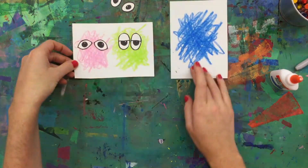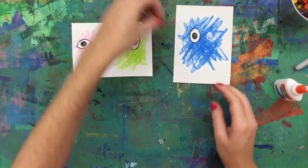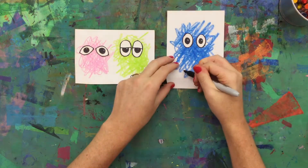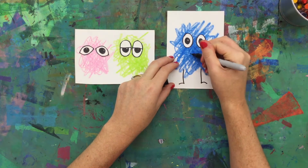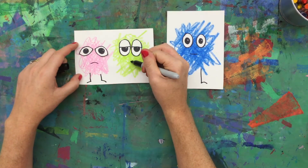I'll add my wide eye to my blue scribble monster and then using my black marker I'm going to add other features: legs, a mouth — you could even add arms, a nose. It depends on what kind of scribble monster you want.